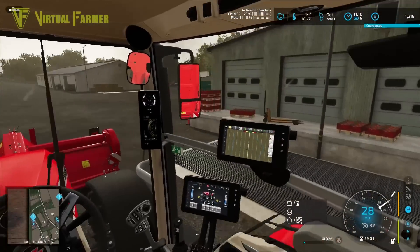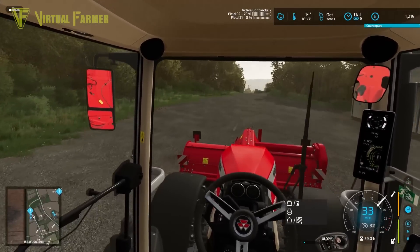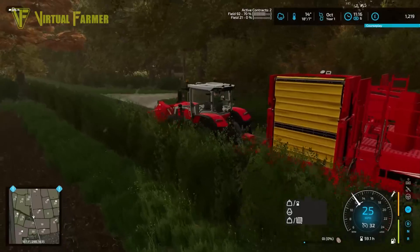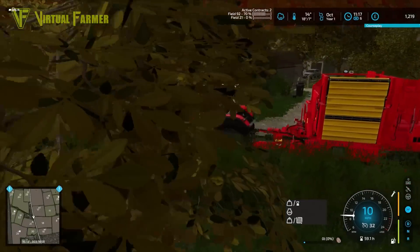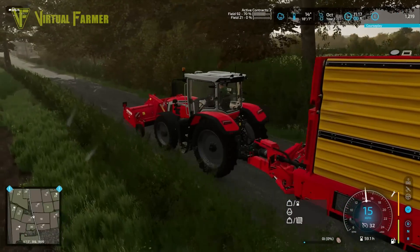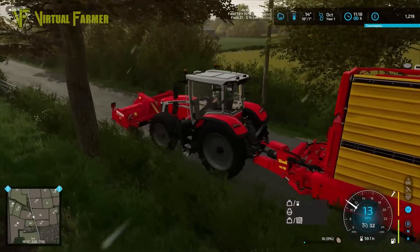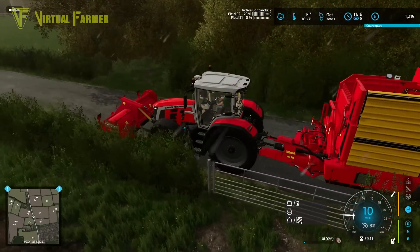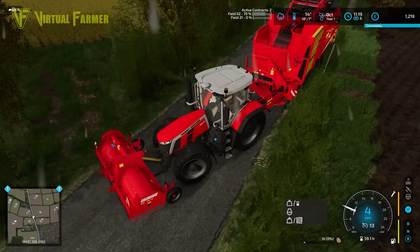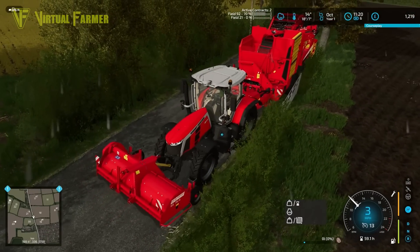This is where we're going to need to deliver the potatoes — fairly easy, not very far from the field. The field we're harvesting is just over here on the right. Where is the gateway into it though? There looks to be one in the bottom corner — a fairly accessible gateway, although trying to turn in with the rear steering on this potato harvester I've caught the gate on the other side of the road and the tree.